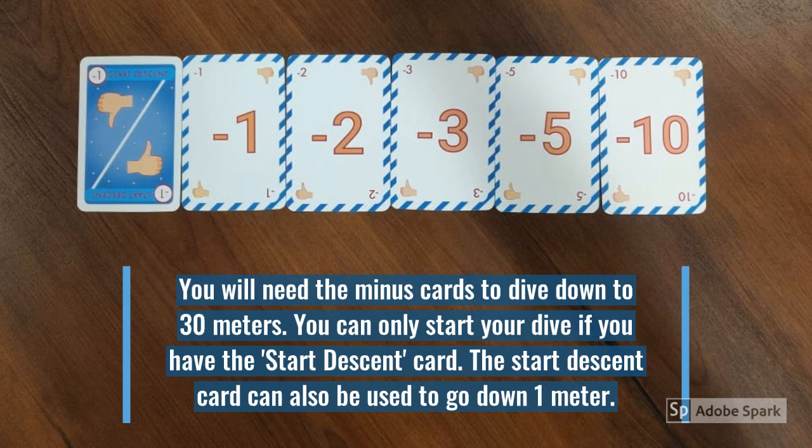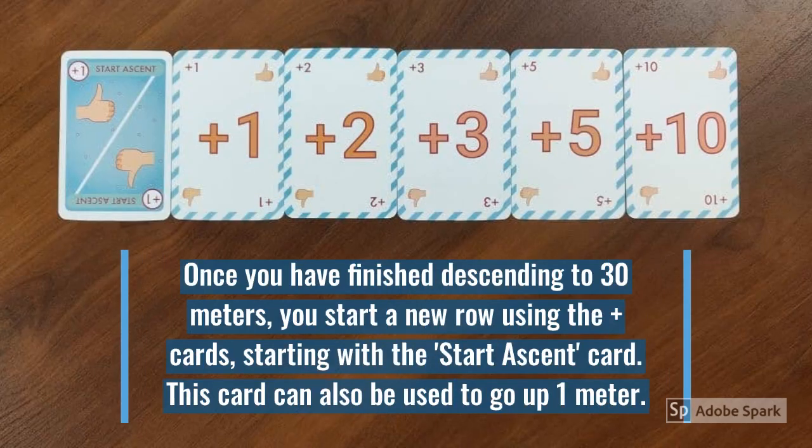You will need all the minus cards to dive down to 30 meters. You can only start your dive if you have the start-descent card. The start-descent card can also be used to go down 1 meter. Once you have finished descending to 30 meters, you start a new row using the plus cards, starting with the start-ascent card. This card can also be used to go up 1 meter.